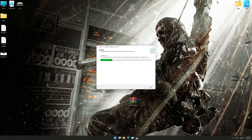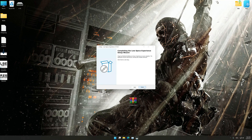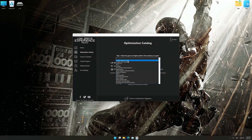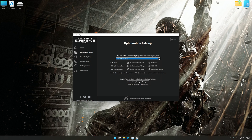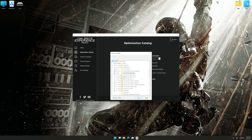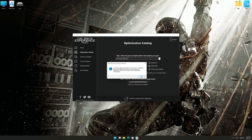First of all, start the installation for the Low Specs Experience. Once the installation is complete, start it from the newly created Desktop shortcut. Now select the optimization catalog, select the applicable digital platform, and then select Call of Duty Black Ops from the drop-down menu. Once done, press the load optimization package. If Low Specs Experience does not automatically detect a supported game version on your system, manually select the game installation directory, press OK, and the optimization control panel will load.